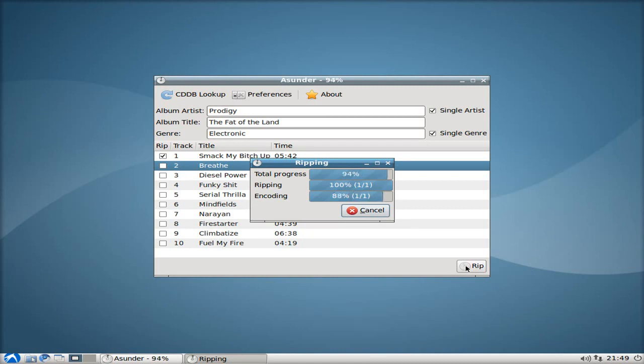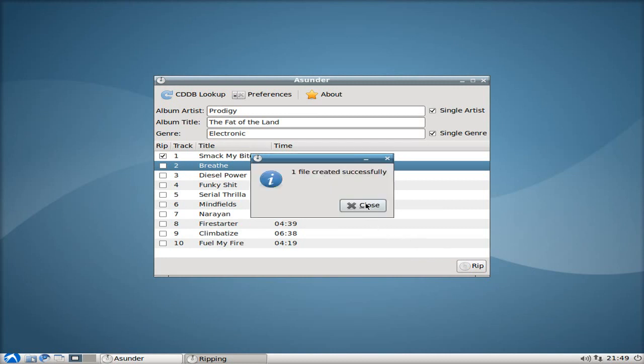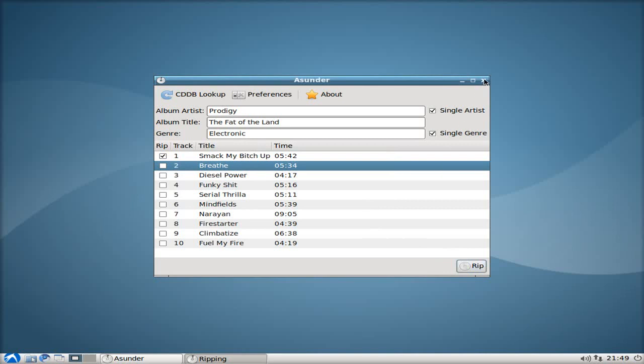So anyway, we're ripping away here. I'm going to have to take a bit of a drink, because I'm really thirsty. It's almost finished encoding. It will say 'we're all done' — and we're done. We've successfully created our ripped OGG file.